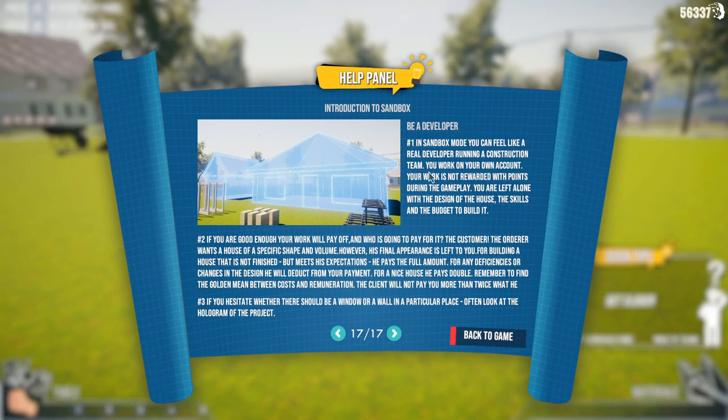So yeah, this is a whole thing. Number one: in sandbox mode you can feel like a real developer running a construction team — you work on your own account. Your work is not rewarded with points during gameplay. You are left alone with the design of the house, the skills, and the budget to build it. If you are good enough, the work will pay off. Is this my budget? The customer pays. The hoarder wants a house in a specific shape and volume; however, the final appearance is left to you. For building a house that meets his expectations, he pays the full amount. For any deficiencies or changes in design, he will deduct from your payment, but for a nice house he pays double. Remember to find the golden mean between costs and remuneration.